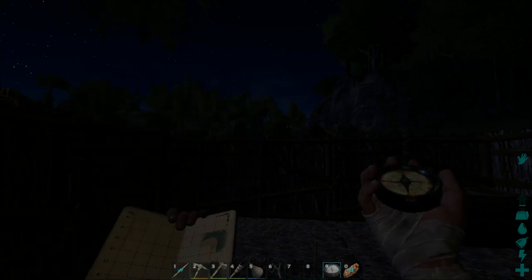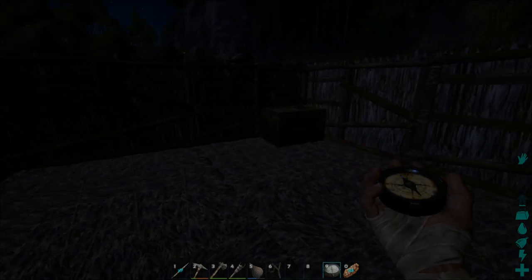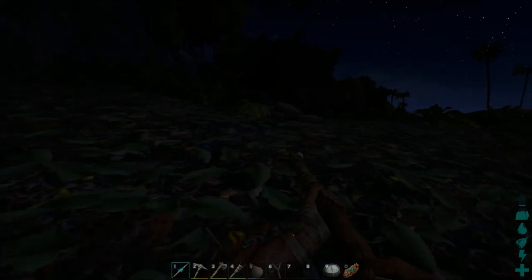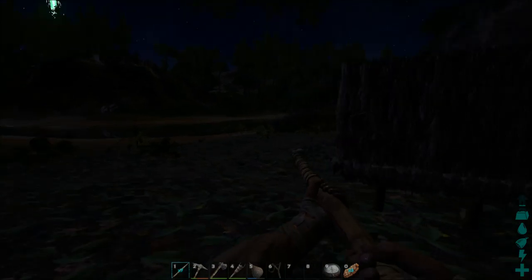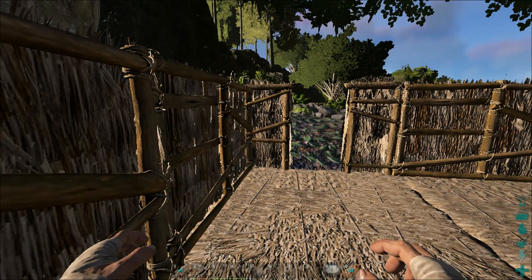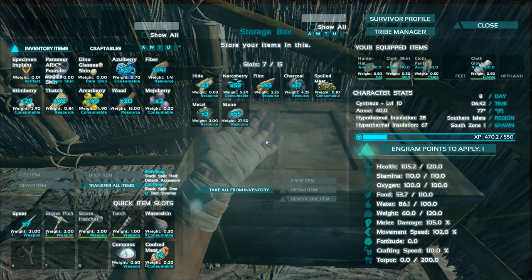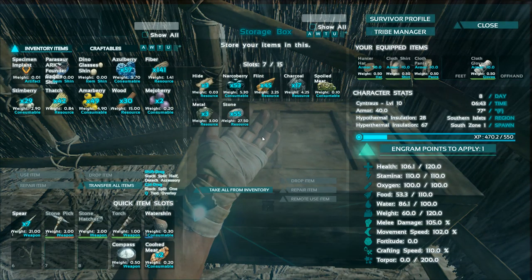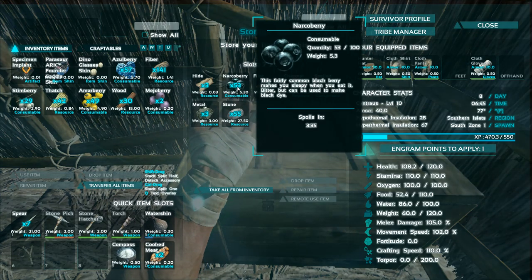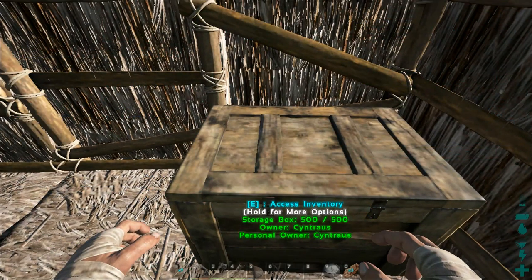I was just encumbered by being too heavy so I threw a bunch of stuff in here. I can save half my stone, the metals, the narco berries, and flint — those will sit in there.